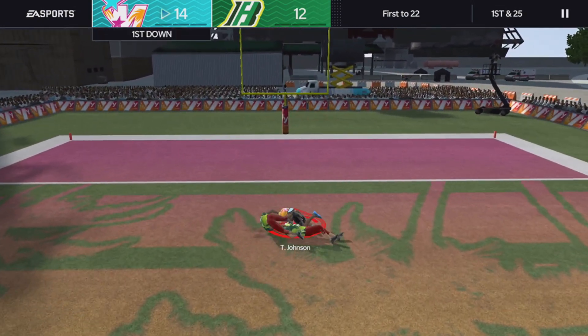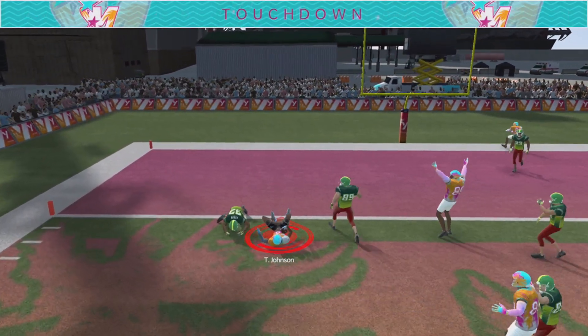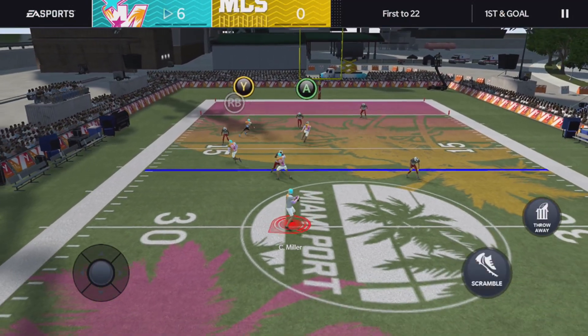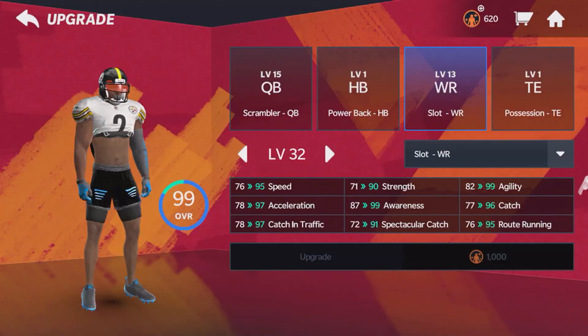A lot of people don't really know what catching in traffic really means. Basically, if a defender is right next to you, it's your ability to catch the ball in traffic. Slot receivers have a 97 catch in traffic compared to a 92 catch in traffic. I like that because I like a consistent receiver that can catch the ball.